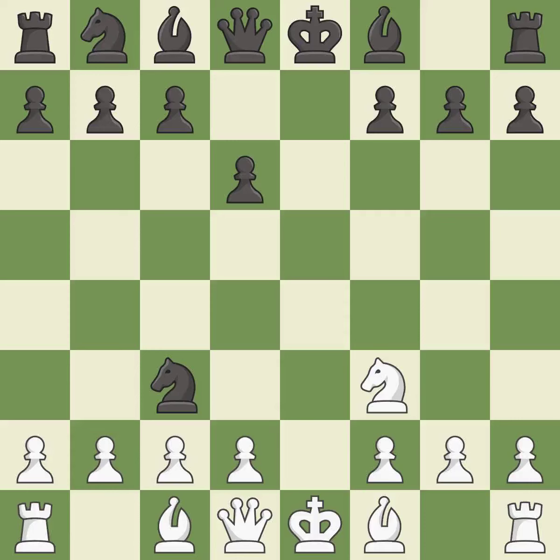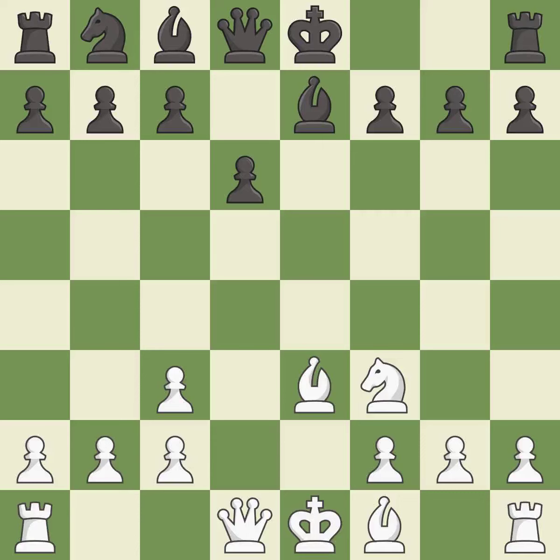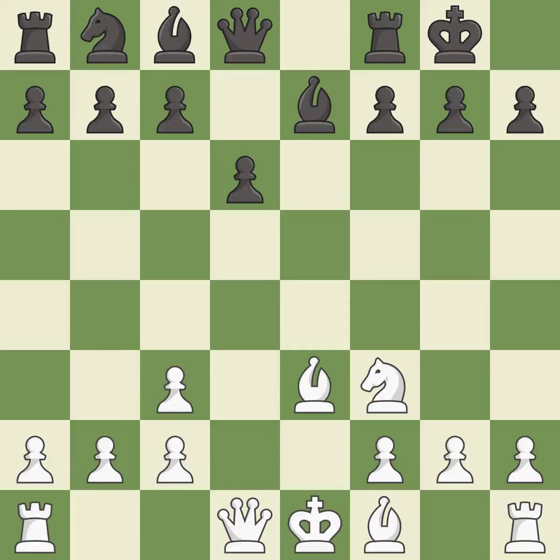Forcing the opponent to double their pawns helps create weaknesses. Recaptures. This develops a bishop off its starting square, getting it into the action. Castling gets the king to a safer square, out of the center of the board, while also developing a rook.